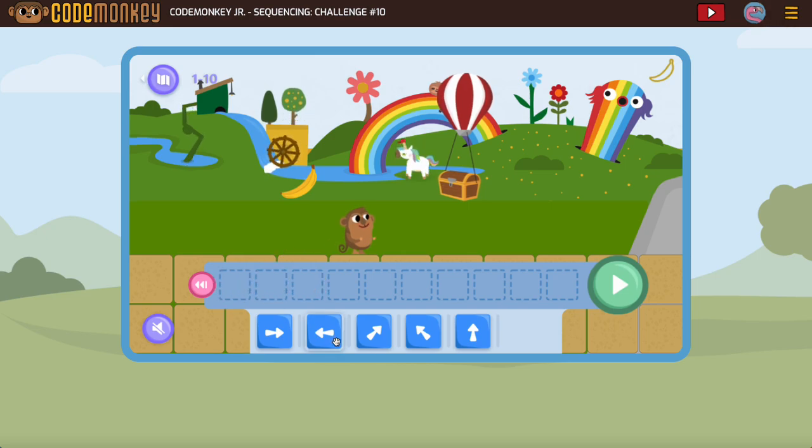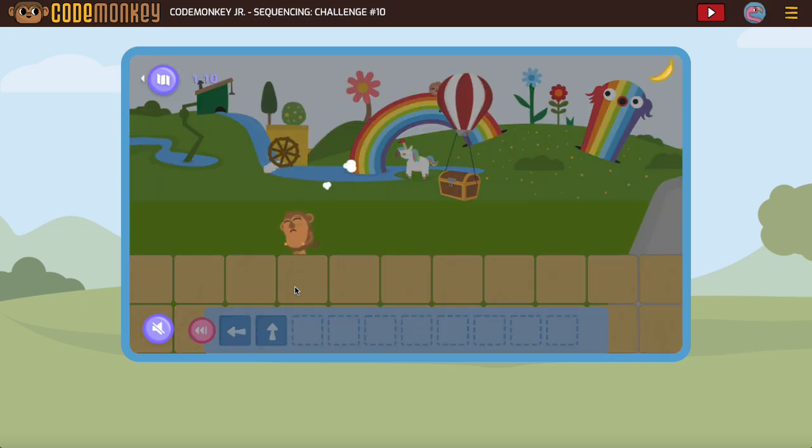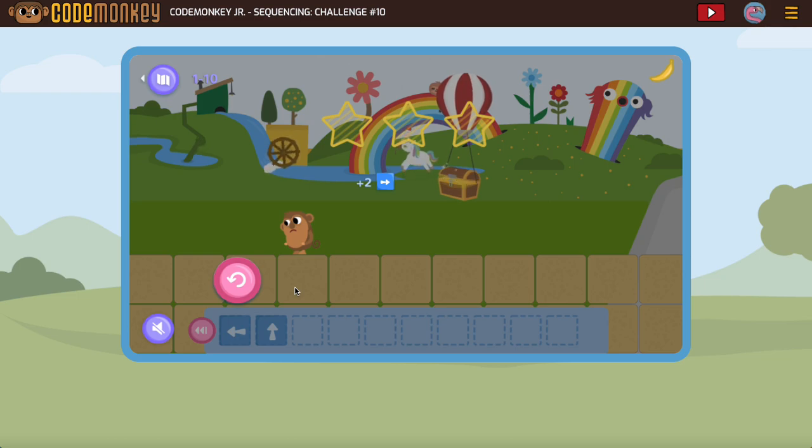So first we want to go backwards one and get the banana. An important thing that computer scientists do is break their programming into chunks. That means solve one part at a time and test each one as you go. My first chunk was getting the banana — I got the banana, that worked. I'm not expecting to get three stars because I didn't finish.